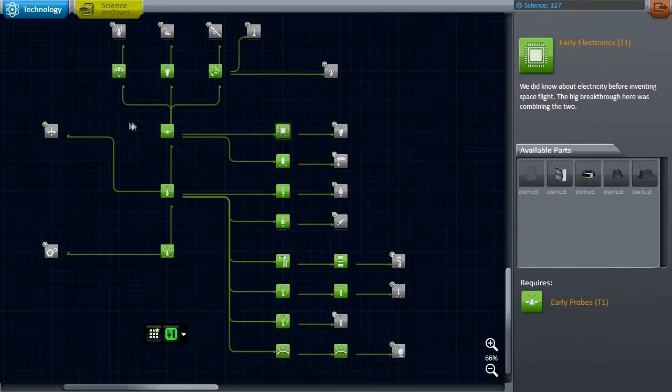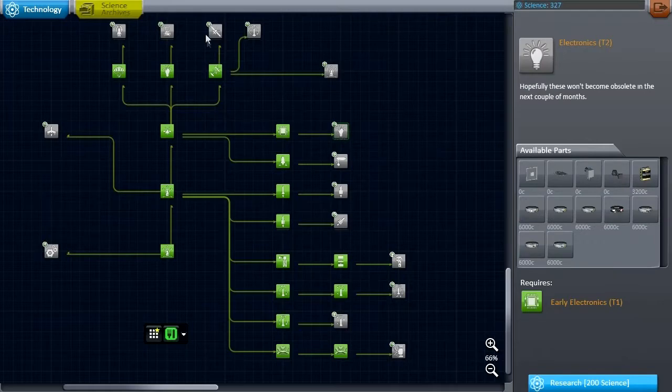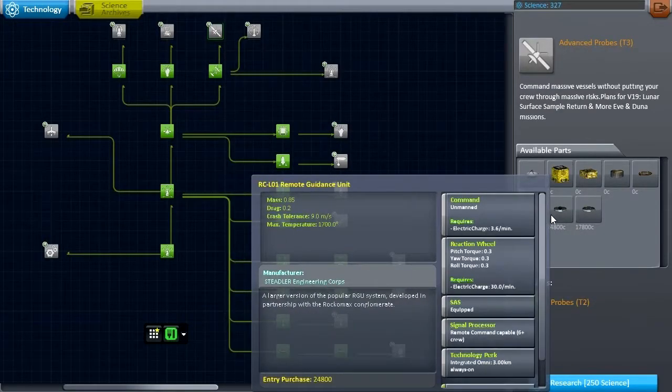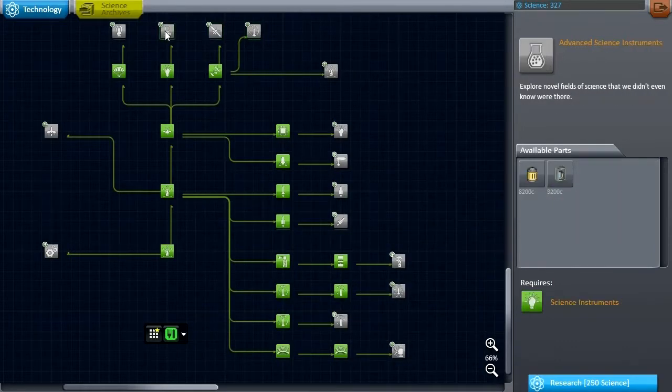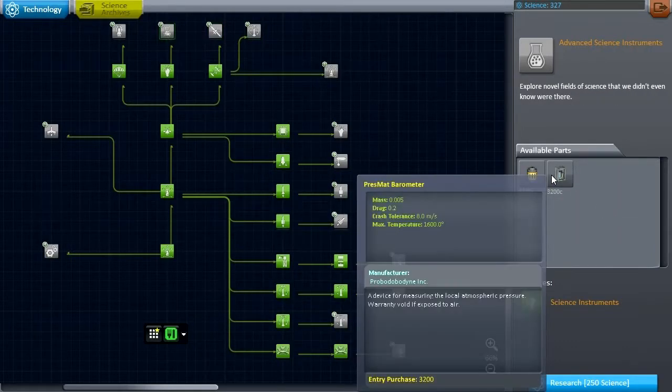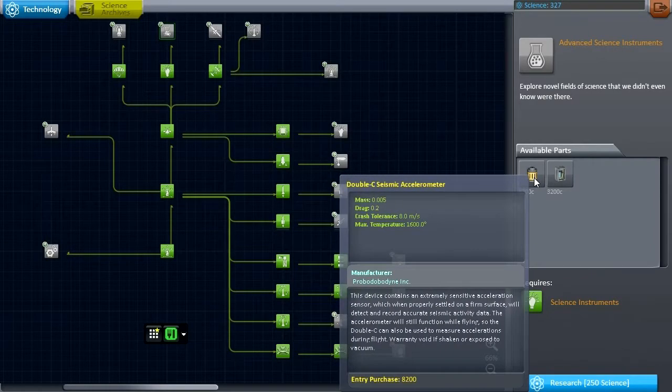We still have enough to get this science. Let me just take a peek at some of the stuff we have unlocked for now. The barometer is really useless, and the accelerometer is only useful if we make a touchdown somewhere.